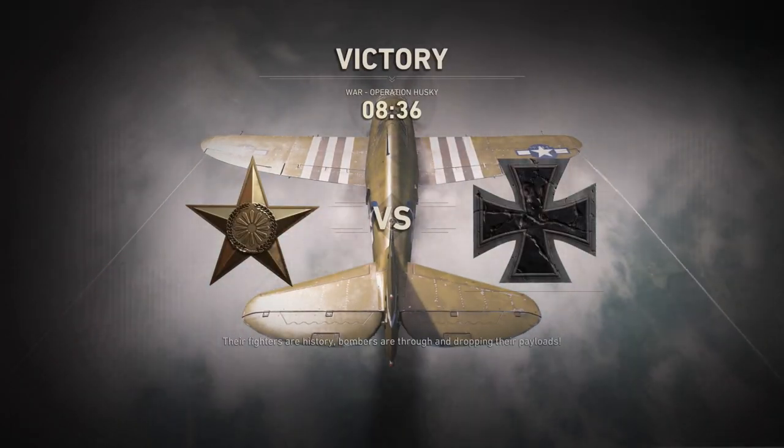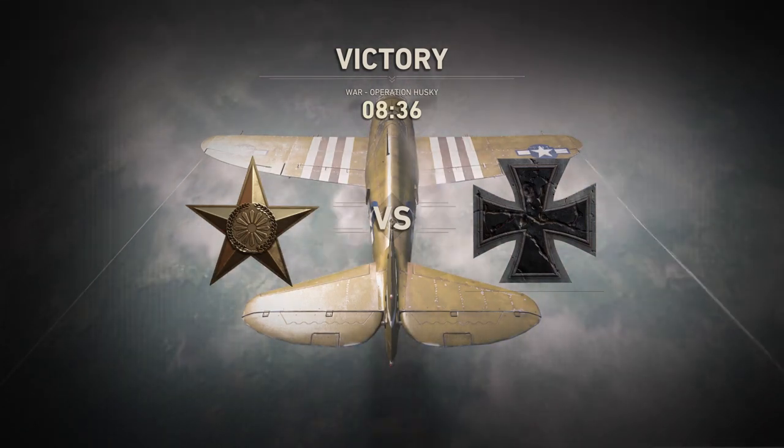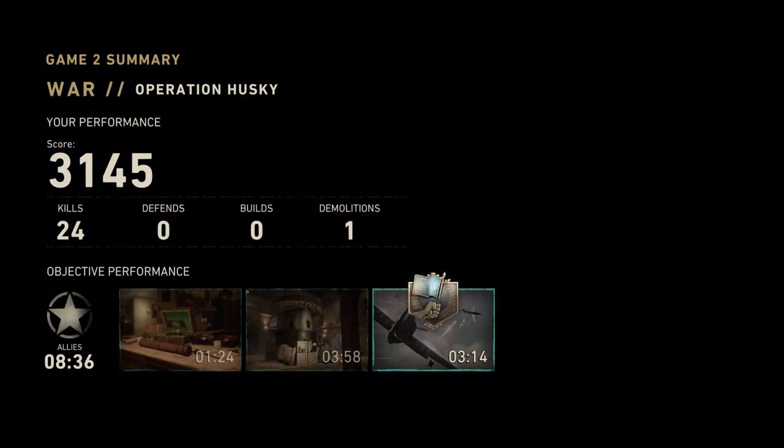And that's it — we won once all the enemy fighters are down. That is victory. I just want to see my final score because I reckon I did pretty good. As you can see when you win, the friendly bombers get through safely. 24 kills, 3145 score.